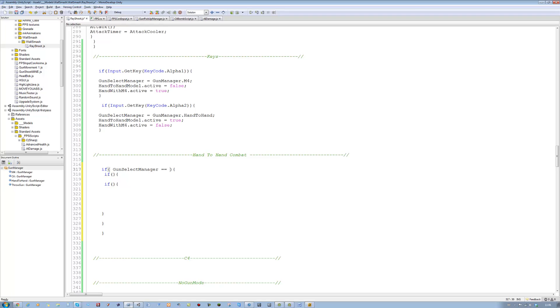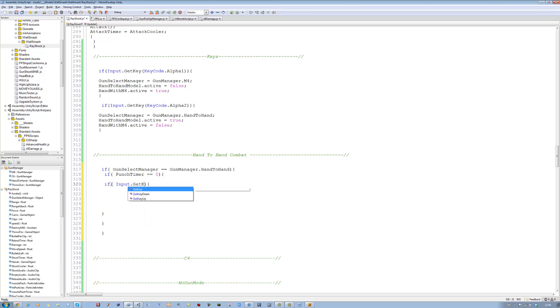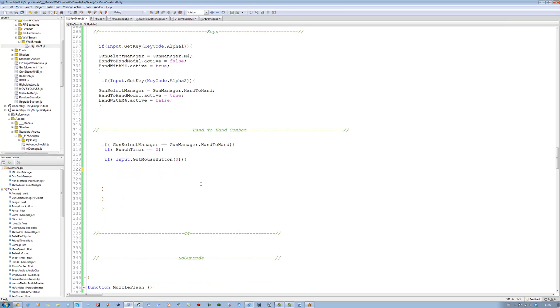The first one's going to say: if gun select manager is equals to gun manager dot hand-to-hand, then we're going to say if punch timer is equals to zero, then we can punch. Then we get the input — Input.GetMouseButton(0) is the right key. I'll call the hand-to-hand system function, then the hand-to-hand sounds, and off of that set punch timer equals to punch cooler.